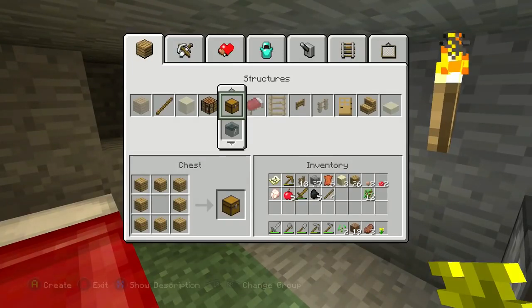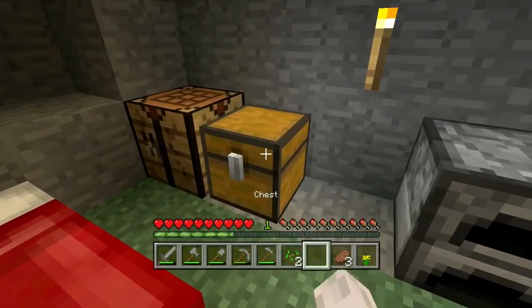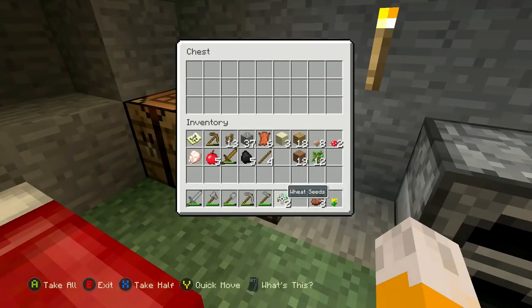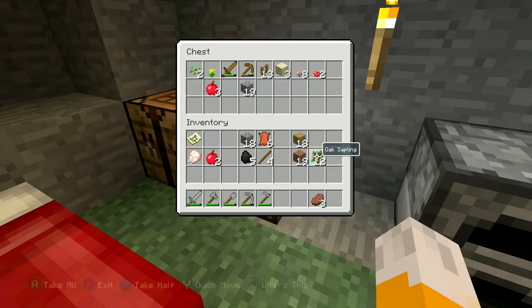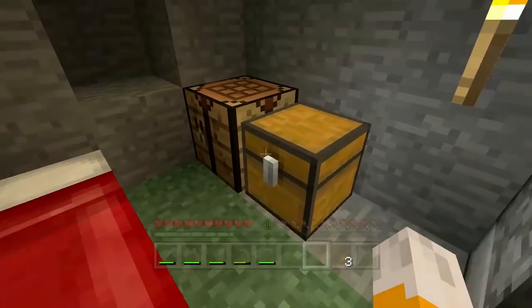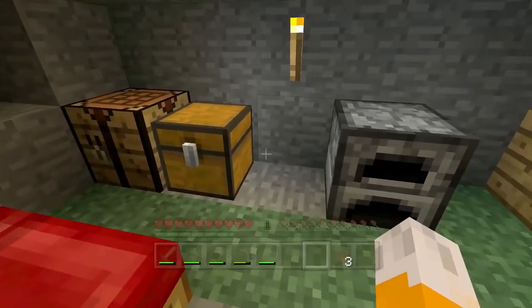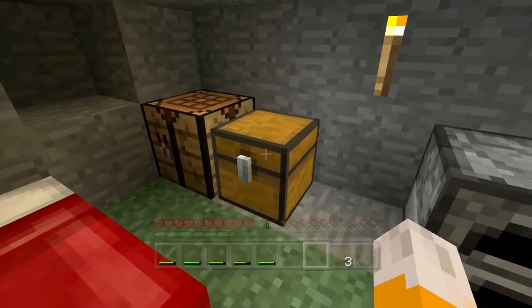A good way to avoid losing items when you die is to make a chest to store all your items in. To make a chest, you just need eight blocks of wooden planks. I can go make my chest and place it down here, and put all of my valuables inside - my wheat seeds, my old sword, and some spare food. Then if I die, I'm not going to be losing all of these things. Eventually you want a big storage room with labeled chests, but for now I'm just storing everything in there for safekeeping.